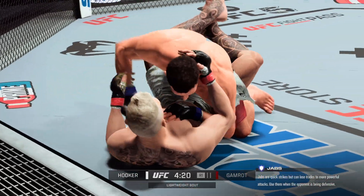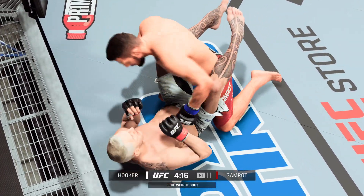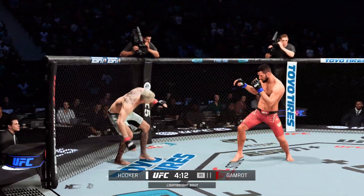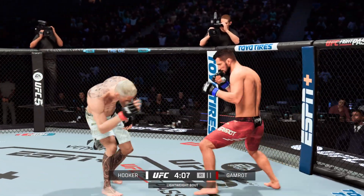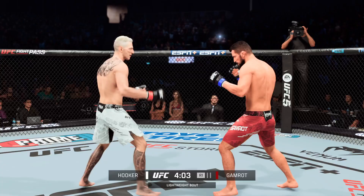Nice takedown there by the more well-rounded fighter, and not much resistance from the boxer on that attempt. The level change was so strong — he went from upright to his wrestling stance so quick that it was hard for the boxer to respond. It was perfect. The timing was as good as it's going to be inside the octagon.